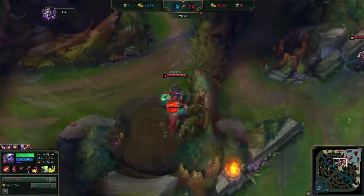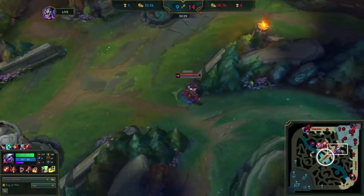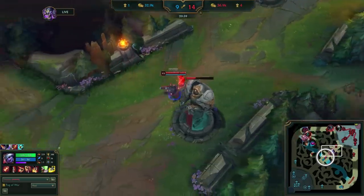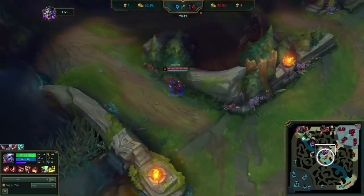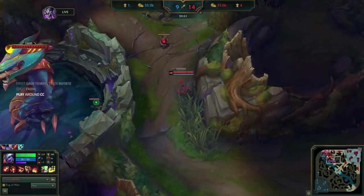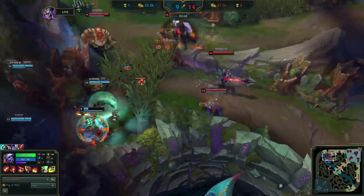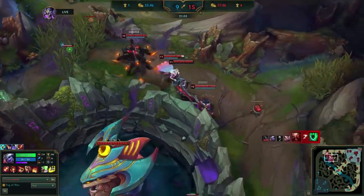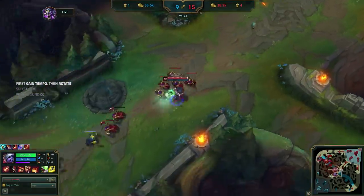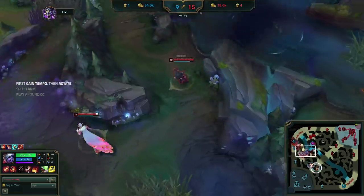Finally, Uzi makes a macro mistake — he pads straight to wolves after raptors, but there's a wave mid unattended. He definitely should've pathed mid first to shove the wave, then decided if he could farm another jungle camp. As a result, he's forced to leave the mid minion wave as he rushes up to the fight in top lane. But he doesn't just walk straight in — he waits for the fight to develop a bit and for CC to be used, a concept from team fighting part 1. After taking the kill, Uzi goes right back to mid lane to shove the wave in completely, gaining a tempo advantage, and uses his tempo to rotate straight to top while Cassio responds to the mid wave. This is yet another killer example of Mission 2.